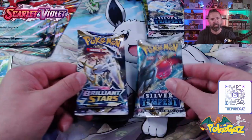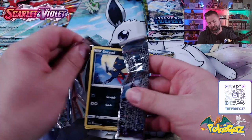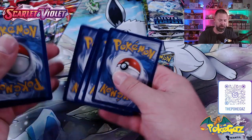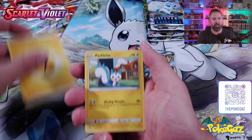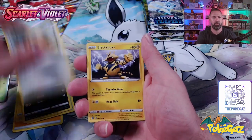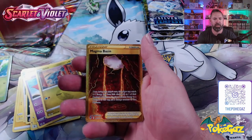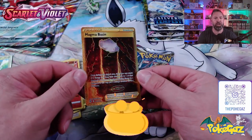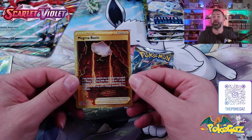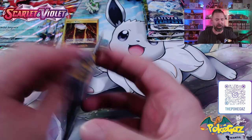Sprigatito box not giving us much so far - two packs to go. There's a code card for everyone watching at home. We've got Lightning energy. Pachirisu, Kindler, Collapse Stadium, Sneasel, Bidoof, Electabuzz, Chimecho, Gible. We've got an Infernape Reverse Holo. Oh! We've struck gold - we've got a Magma Basin! Not a bad hit at all. That's going to be hard to beat out of the other boxes.